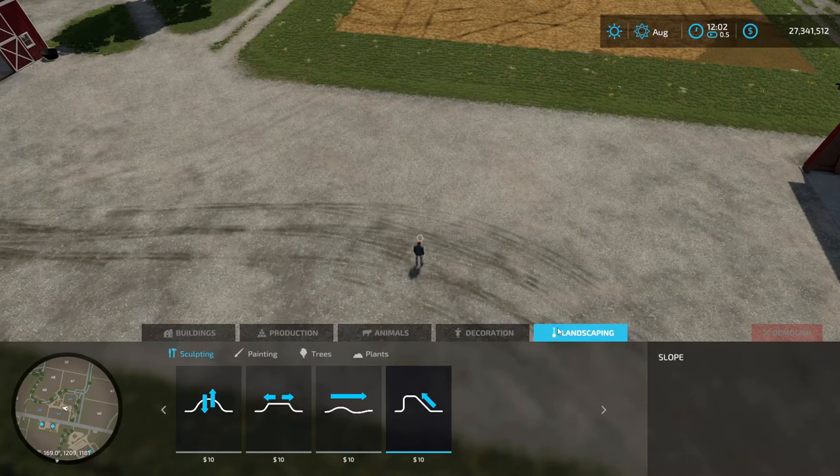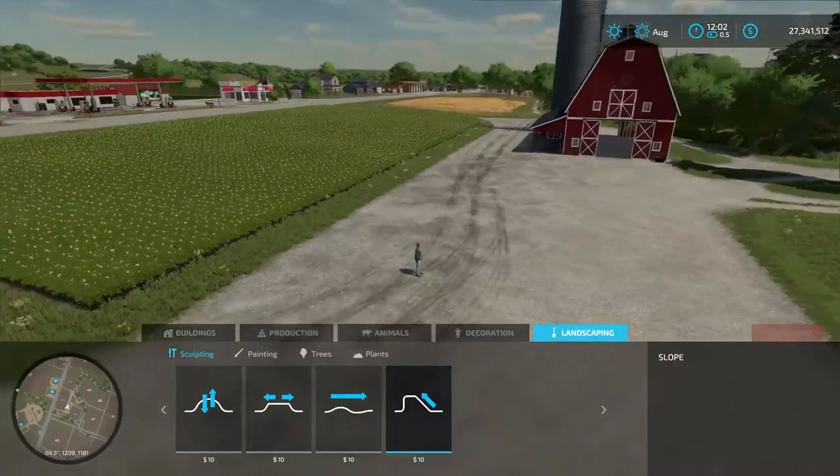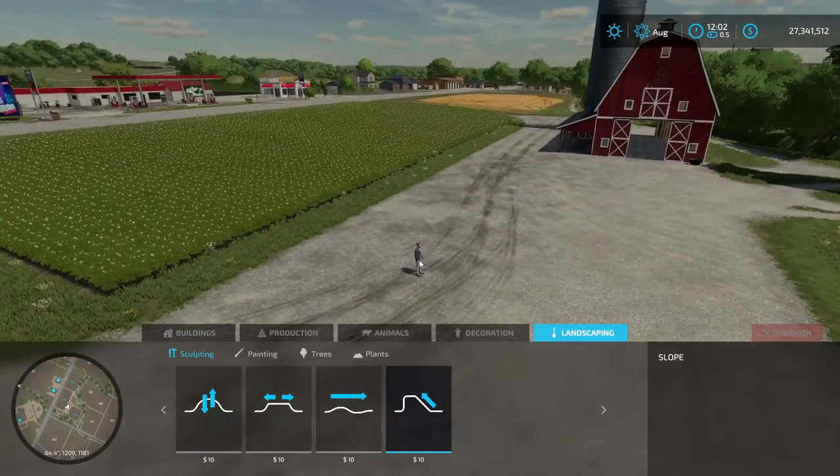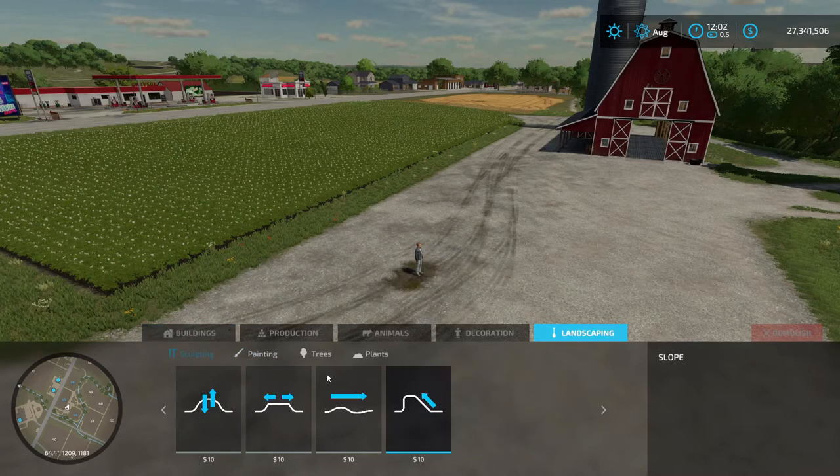I don't need the map, but the map's there — can't get rid of it when you're in this menu. So first things first, wherever your player is, you're not going to be able to do anything there. The only thing you can do is paint. You can't raise, lower, or do any ground stuff.